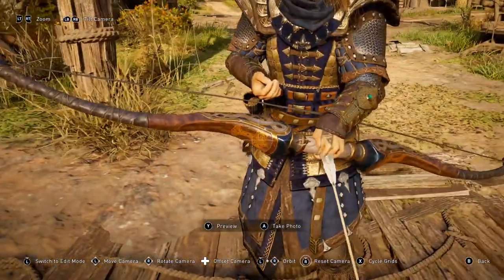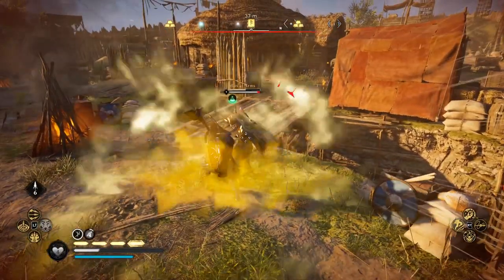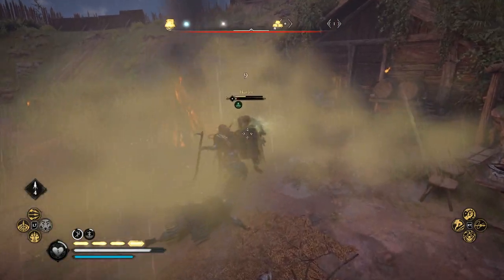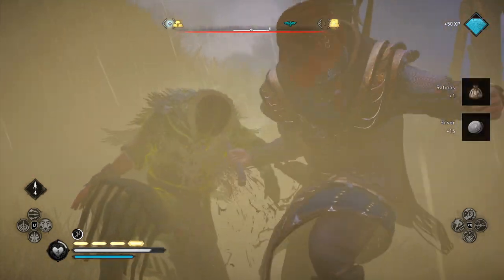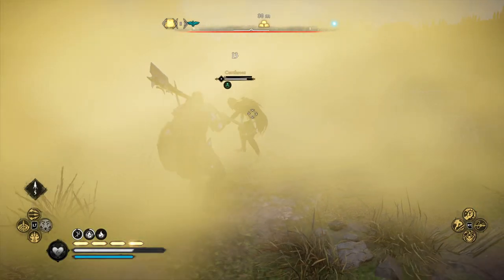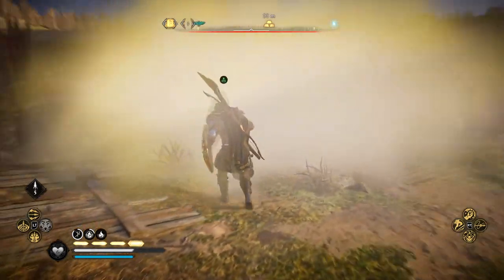Today we're going to be grabbing four weapons and shields you need to try out in Assassin's Creed Valhalla, starting out with the Morrigan's Guard — a unique light shield that has a chance to poison all enemies surrounding you each time you parry them. The parry on light shields is super easy to do, so once you land it you'll be triggering this effect constantly. This effect only gets better as you level up your character.